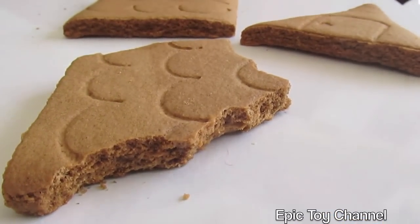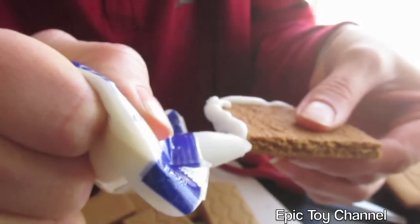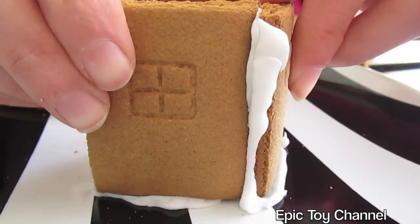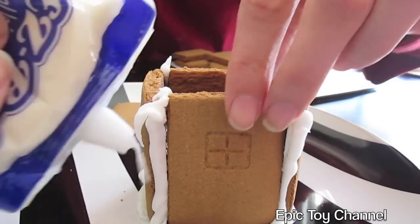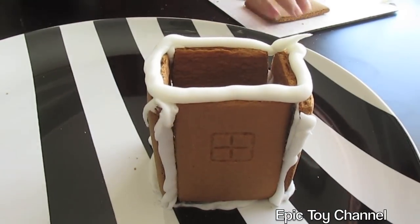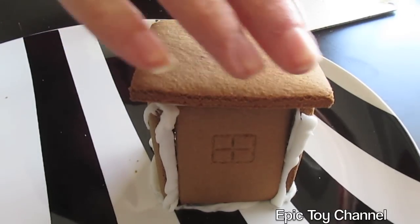Uh oh, someone took a bite of a roof. This is going to be awkward. You carefully put the frosting on — I called it cement. And then you can build the walls. Next, we're going to put the roof on. You got to put a ton of frosting on it to make it work right.